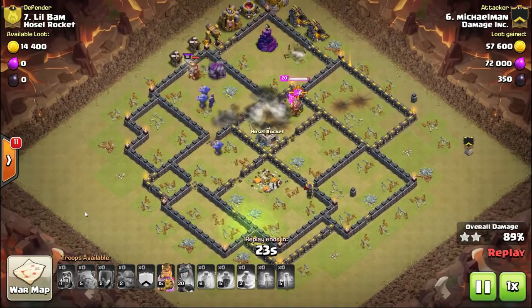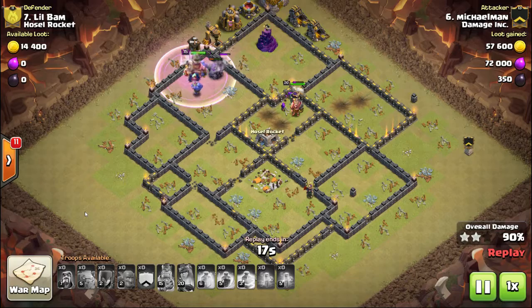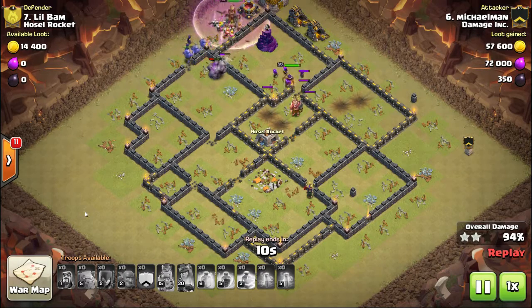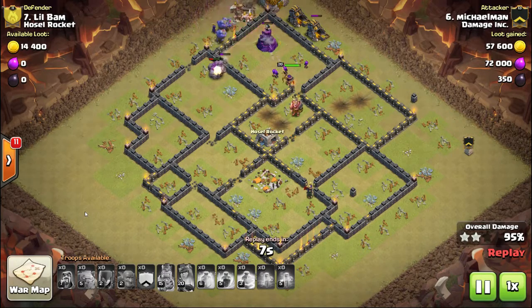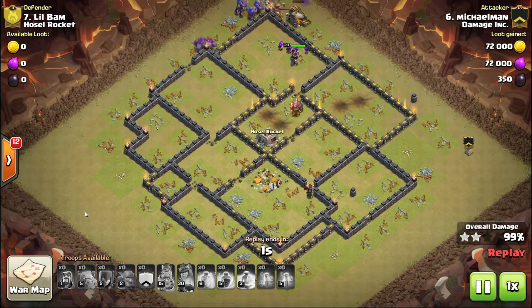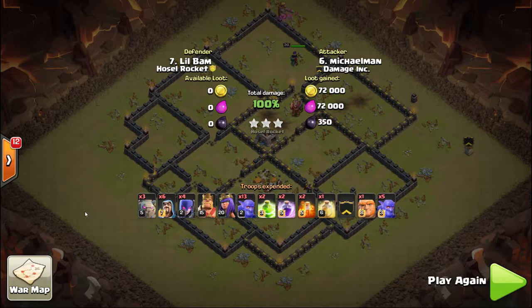I'll put a moment of silence for what I really think about that. Solid attack - this style I watched from some of the top clans in the world, and we saw the bowler-witch attack - the slap, the 'witch slap' - all over the place in those top clans. These are attacks that top players are using a lot.